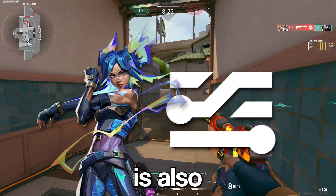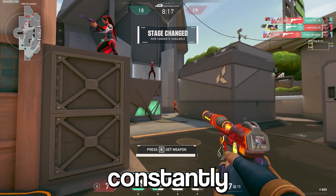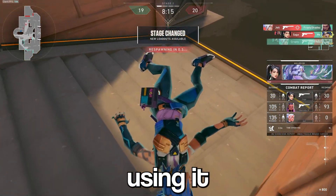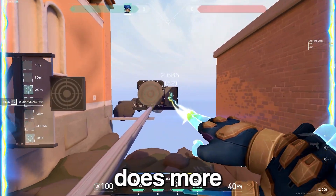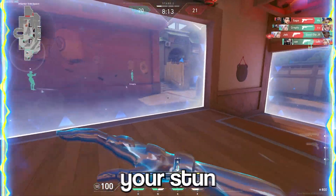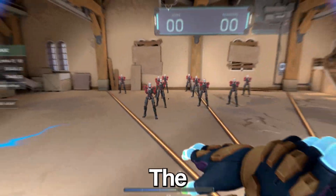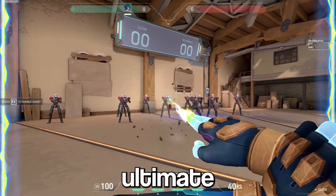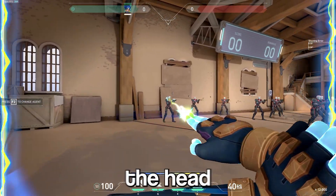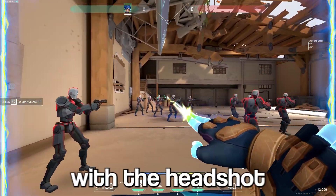Neon's ult is extremely strong and possibly one of the best eco weapons in the game, but I constantly see many people not using it correctly. The ultimate does more damage when you're at a closer range, so when using it you need to use your stun and your wall to get yourself closer to the enemies and close that gap. The headshot multiplier with a Neon ultimate is also really strong, so when using it aim for the head — you can basically insta-kill anyone with your ult at close range with a headshot.